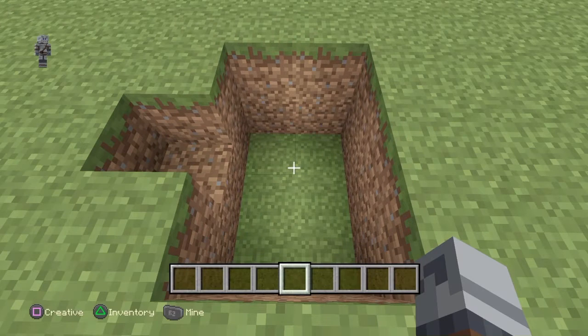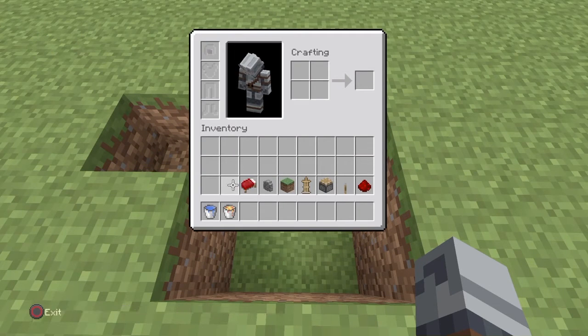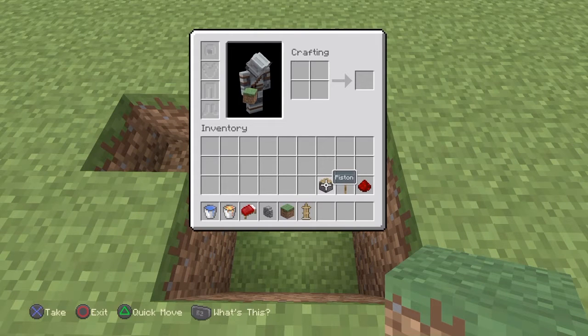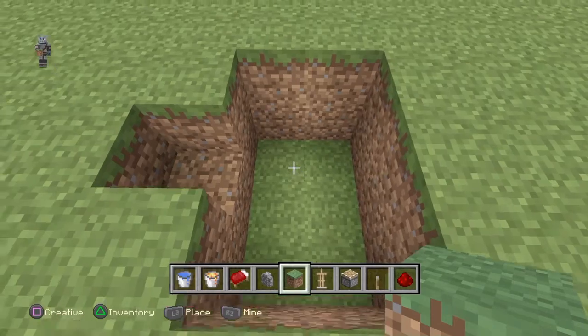So all you need for this build guys is a water bucket, a lava bucket, a bed, cobblestone wall, grass block, armour stand, piston, leather and redstone.